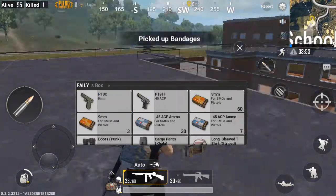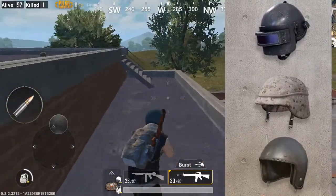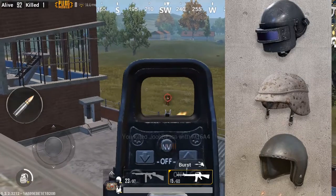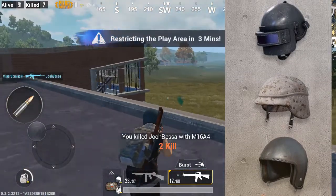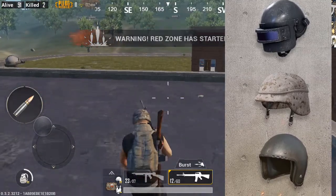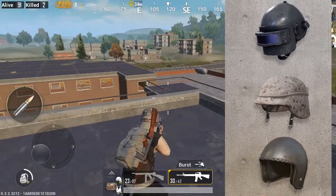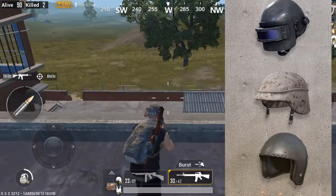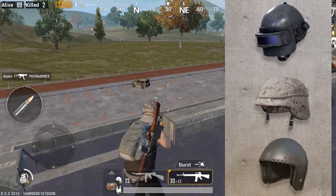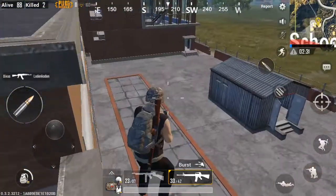Coming in at number four is the helmet. We all know the helmet is really good — we need it to survive because it reduces the damage you take to the head. Be sure to pick up any helmet you can find, but do not pick up a helmet that is already destroyed because it will be useless. Level three helmet is the best, so if you see one on the ground, definitely grab it.